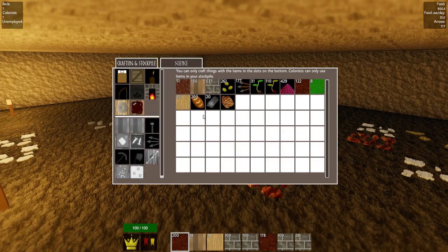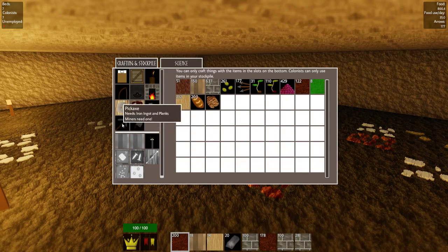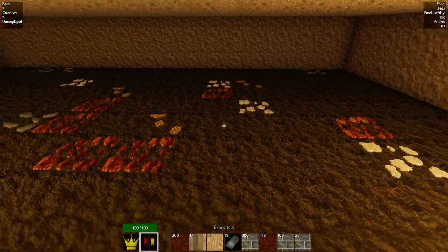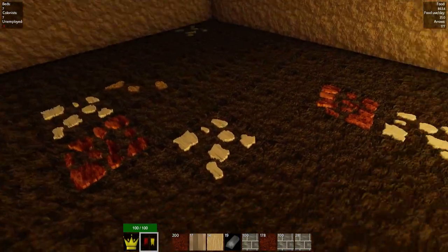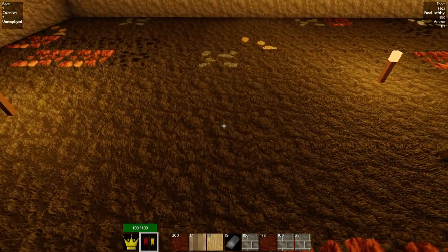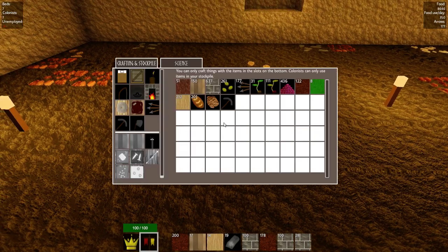The first thing I'm going to need to do is grab some iron and make a pickaxe. Put that in my stockpile. The next thing to do is to create a bed for the miner. You want to put the bed near to where he's mining because the colonists will go to the nearest beds. I'll just put it right near to the iron.